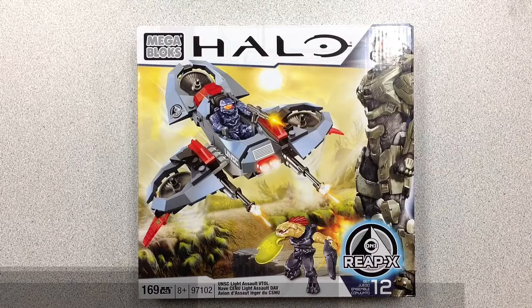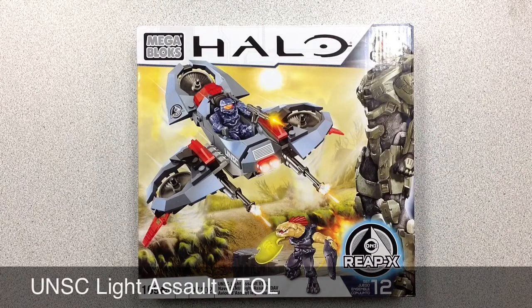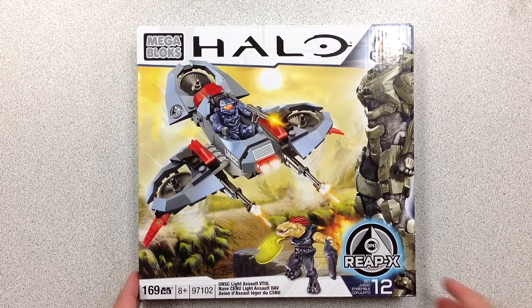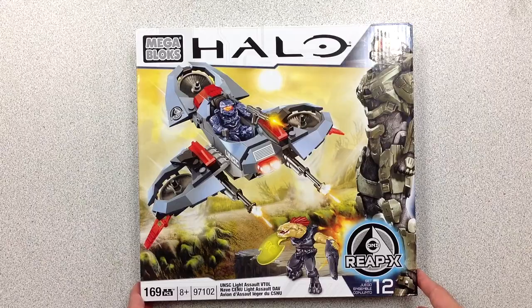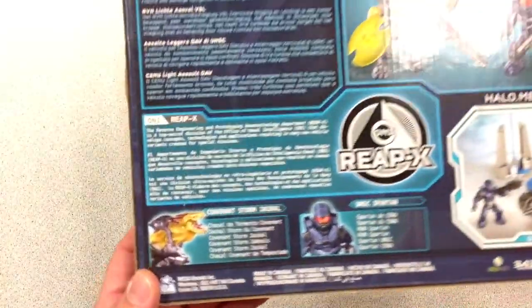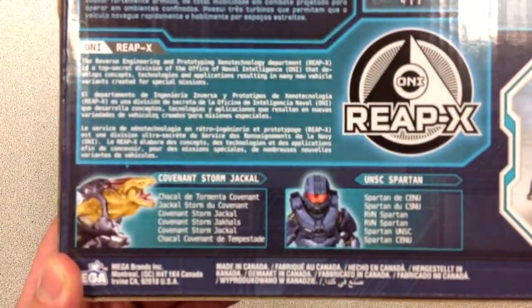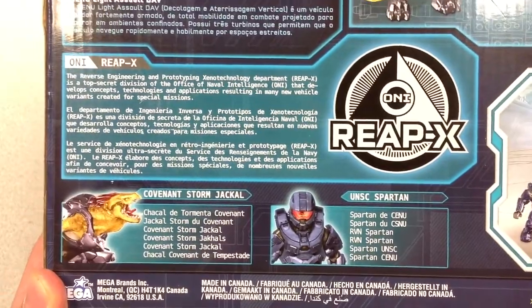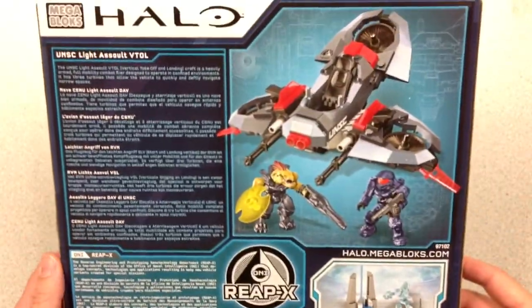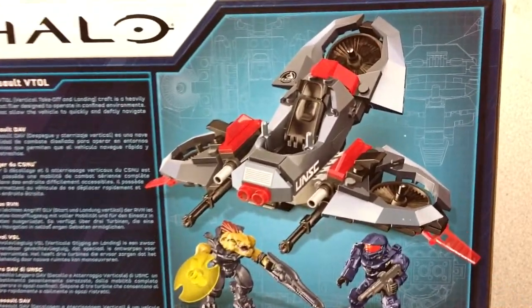Next, this is a UNSC Light Assault VTOL — that means Vertical Takeoff and Landing. Set number 12, 169 pieces, and it's going to look pretty cool. It comes with a Covenant Storm Jackal and a UNSC Spartan.